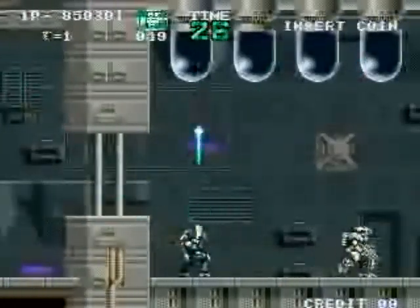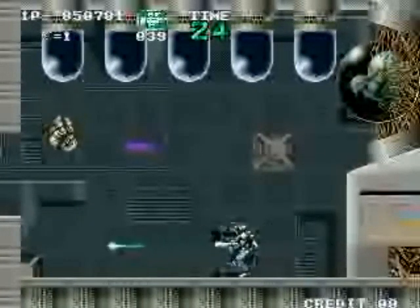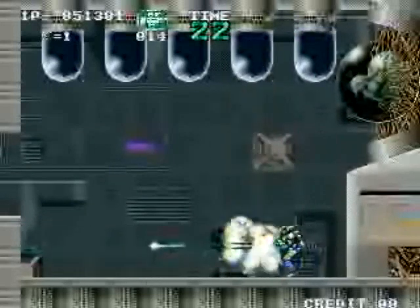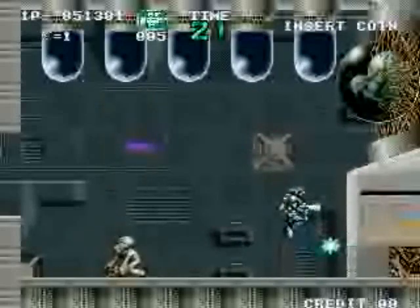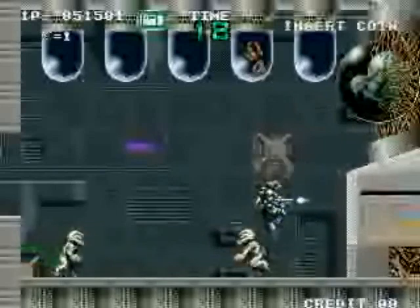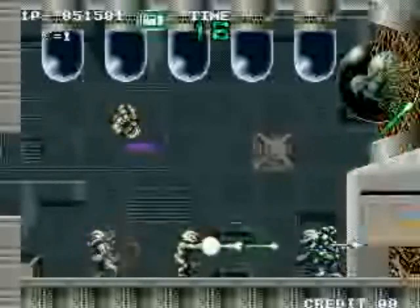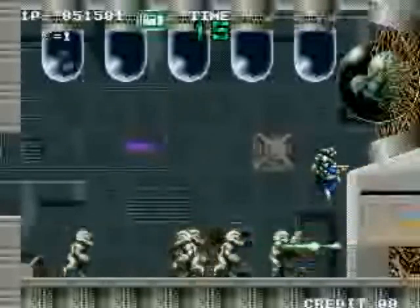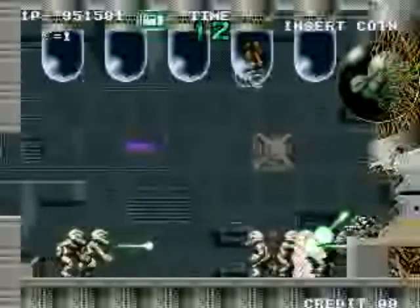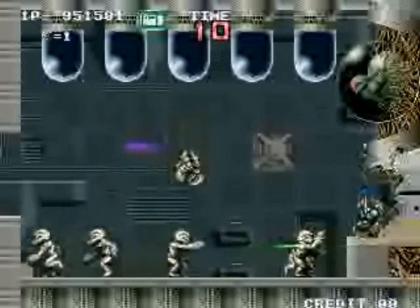Here is the final boss of the game. We skipped parts of this level — it was actually really big. These guys pop out of these cases. The main goal is to destroy the wall to your right, and then you can hop in and take a shot directly above at that alien casing or whatever that is.